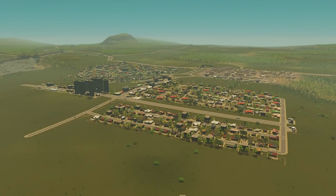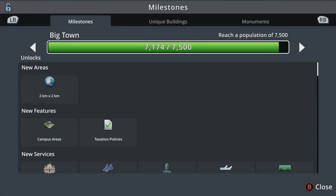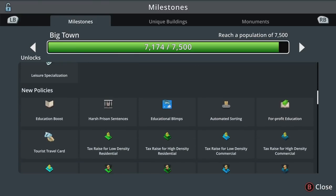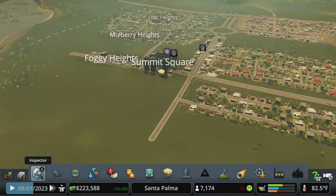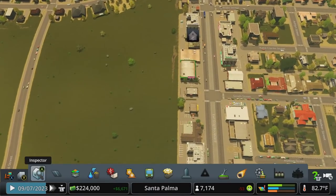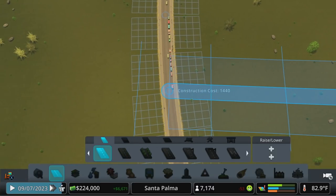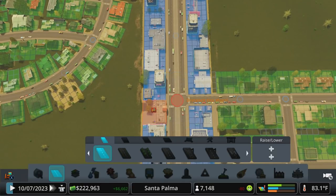Welcome back to Cities Skylines, the town of Santa Palma, with another episode of the how-to series. In today's episode we're going to hit the next milestone at 7500, and that's going to unlock a ton of fun stuff for our city — most importantly high density zoning, which is where we can really start to expand things into a bigger and bigger city. We've got a little bit of growing to do, and the most demand we have right now is residential.